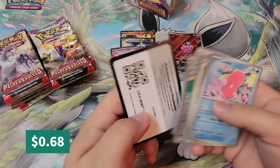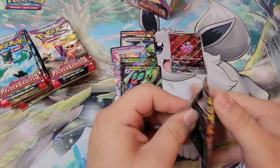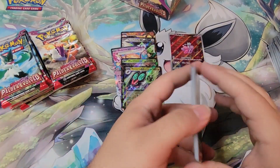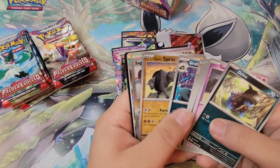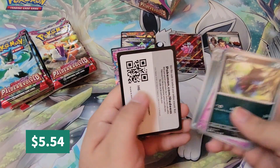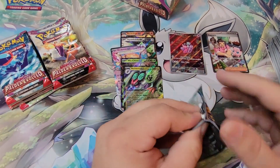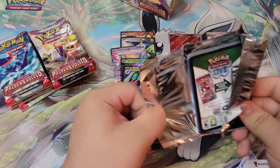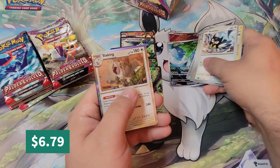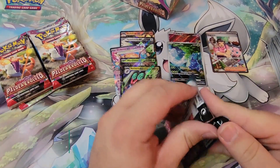We got a Gardevoir EX — we're just pulling all the EXs I guess. Can we get some illustration rares? Lugia too. Cigaro for our trainer — nice. I think that is one of the last trainer ones I needed. We're pulling cards that we need — that's all that matters. We're about halfway through this box.